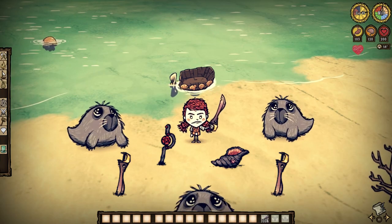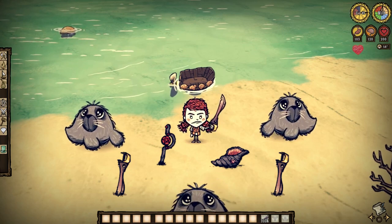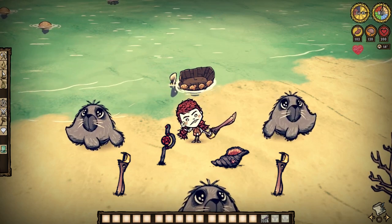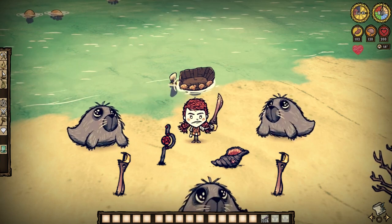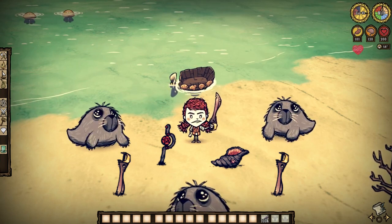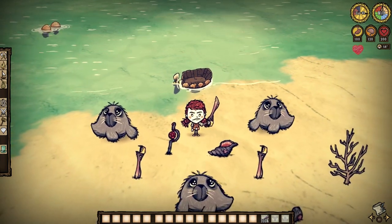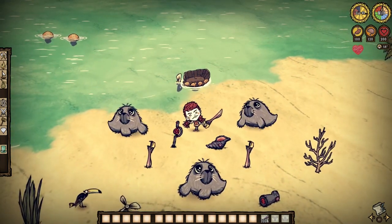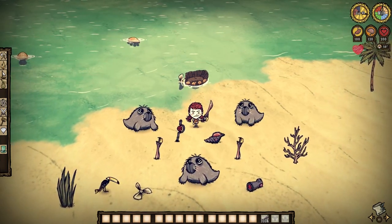But there you have it, everyone. Officially our first Shipwrecked-specific guide centered on the content it brings to the table. Seal-Nado is a unique fight with highly sought-after loot, so I do hope some of you out there have learned something today, so that you can go ahead and put an end to his spinny antics. Thanks for watching, folks. Well wishes to all, and I'll see you in the next one.